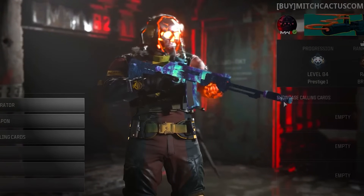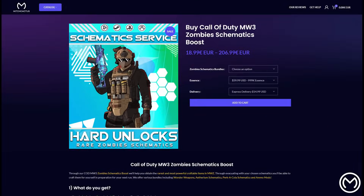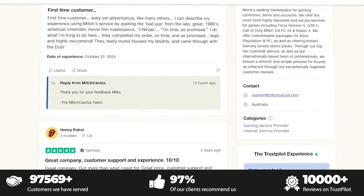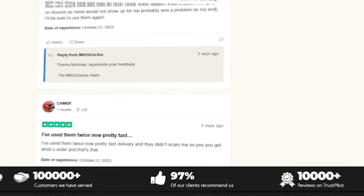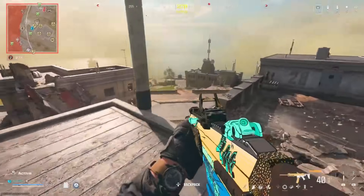If you guys are looking to get hard unlocks for the new Modern Warfare 3 mastery camos like Interstellar and Borealis, or playing in bot lobbies to level up your guns and unlock camos fast, or even instant delivery, check out Mitch Cactus — links are down below. They have over 10,000 reviews on Trustpilot. Use code Bubs.